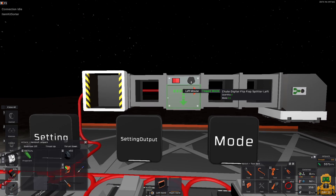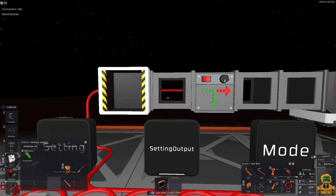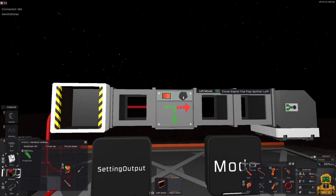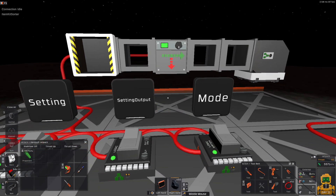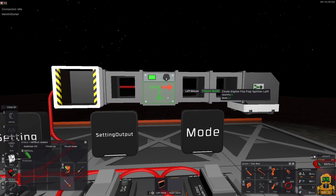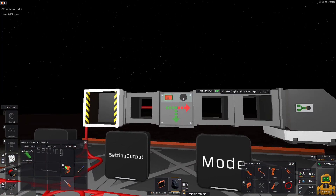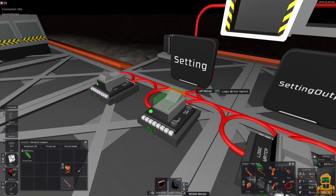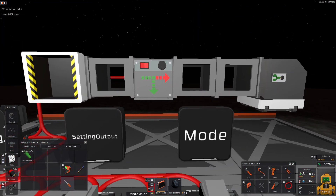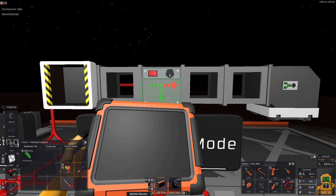In default mode, if you put something in — you have to turn it on, of course — the first time it goes in one direction, the second time it goes in the other direction. That is not what you want for a sorting mechanic. What you can do is set both setting and setting output to 0, as you can see here. Now it is 0.